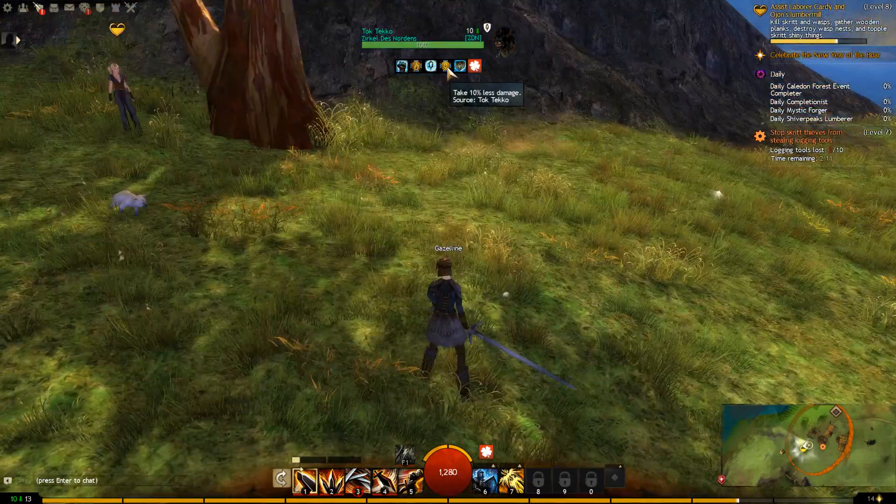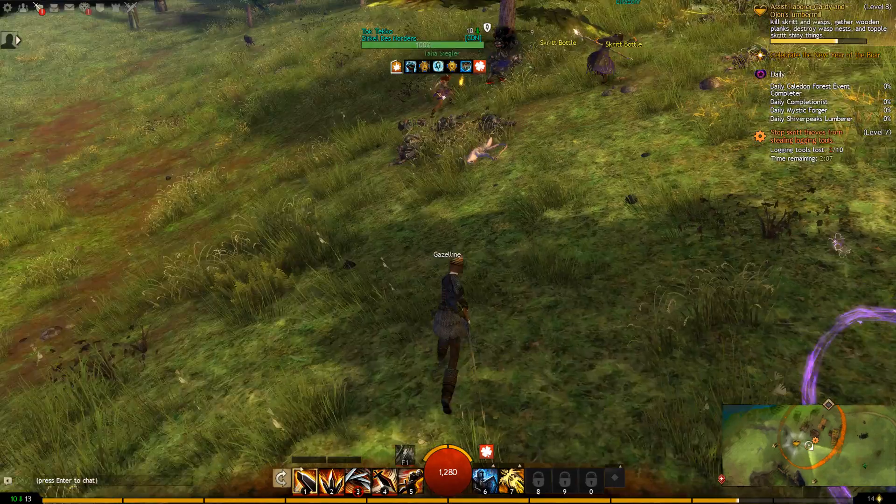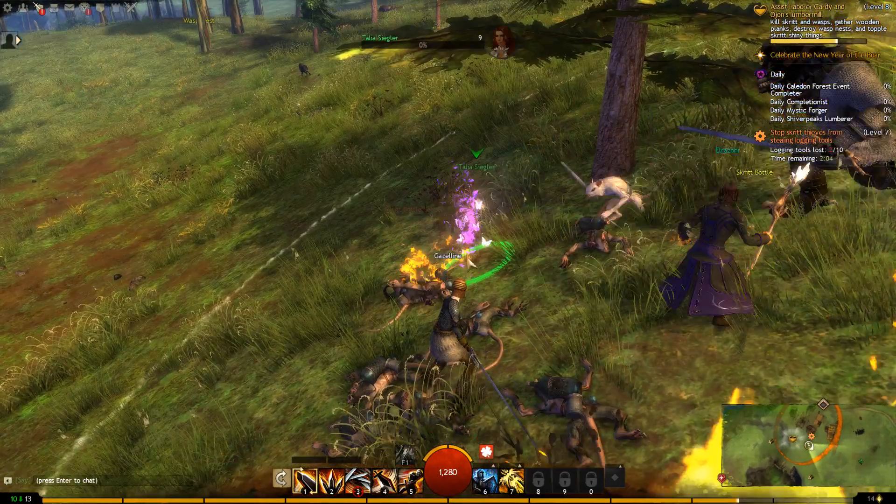What's this? Memories of Home — take 10% less damage, regen. As I said, I'm not an expert in this game.